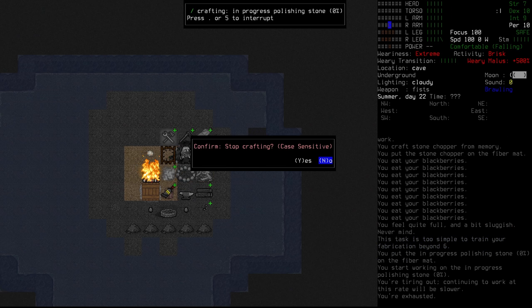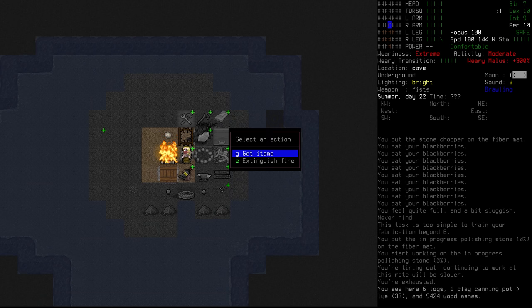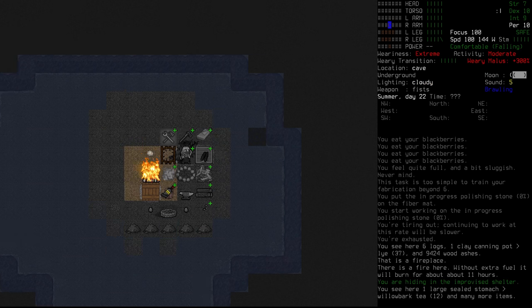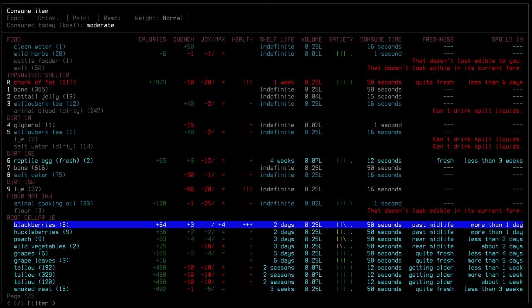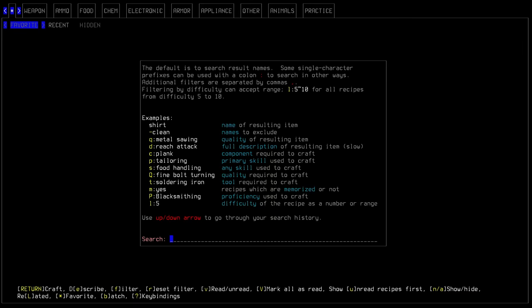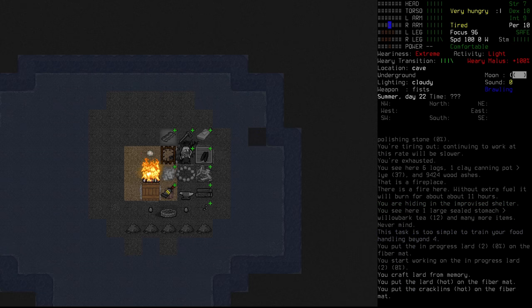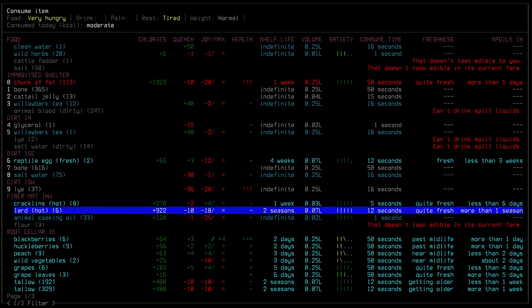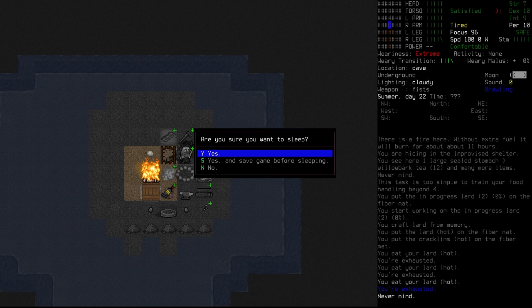We didn't even get a percentage done — we are exhausted, so we're going to have to go to sleep. The fire has 11 hours. I want to eat some more before we go to sleep since we've only had a moderate intake today. I think we might want to quickly whip up some lard — let's do two lots of lard and go straight into eating it. Huge intake. That's what we need. We will sleep yet again.